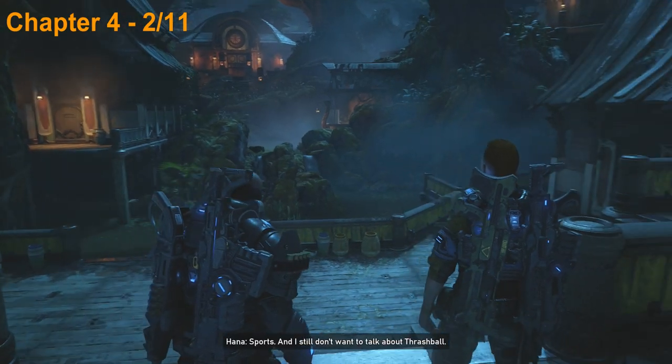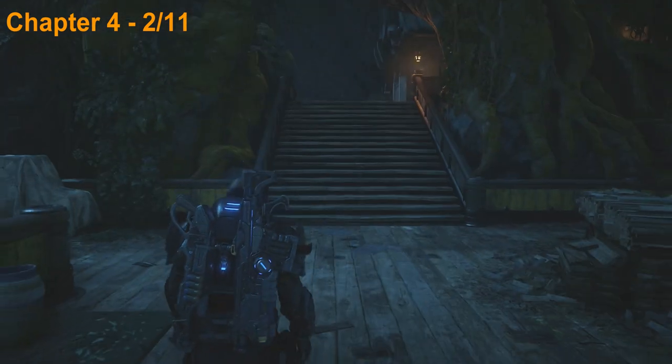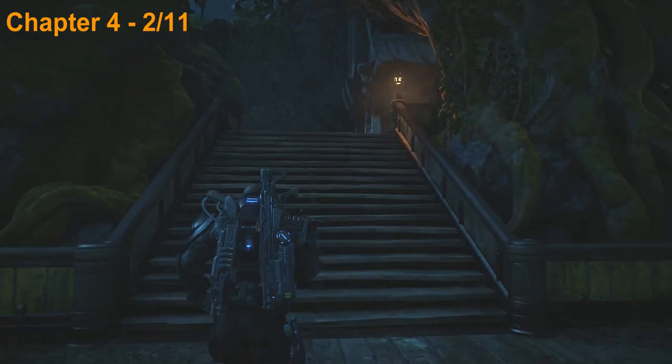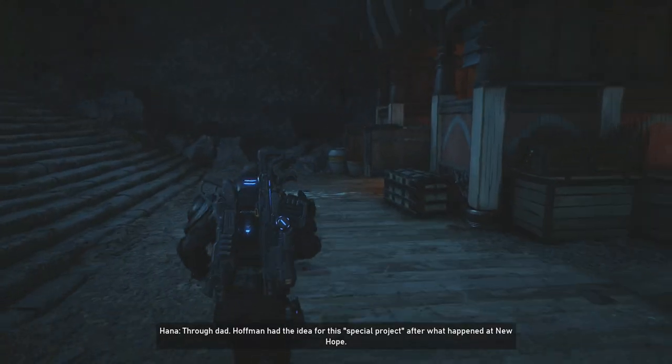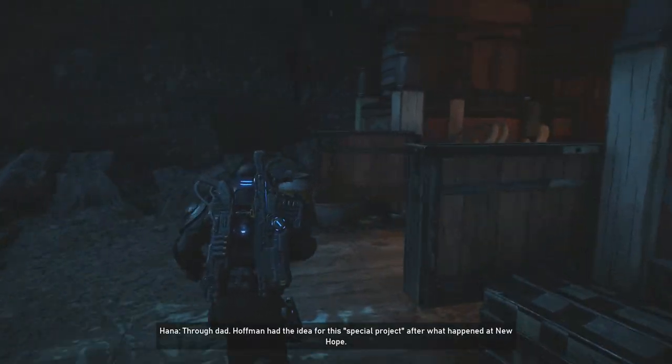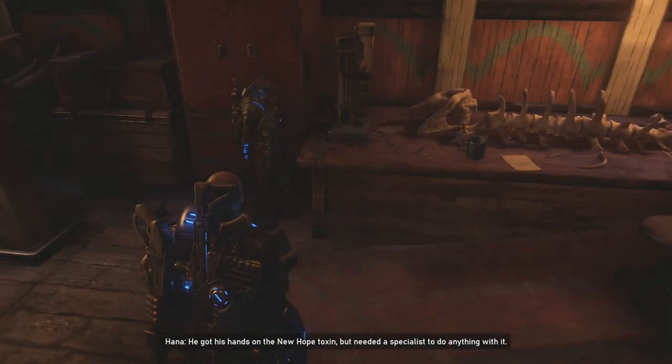Now we're back in that same area. You can see there's the bridge we came across — we're actually going to head up the staircase here and then take a right into this building here. The collectible is going to be in the room on the back left so go ahead and pick that up.